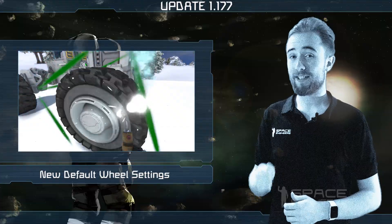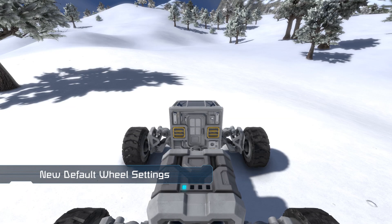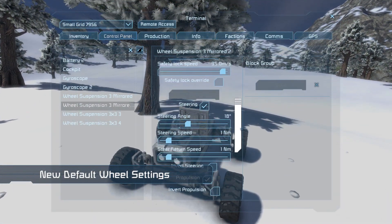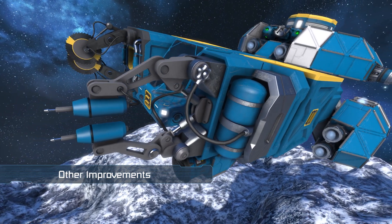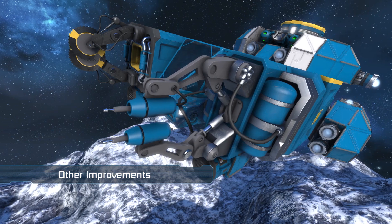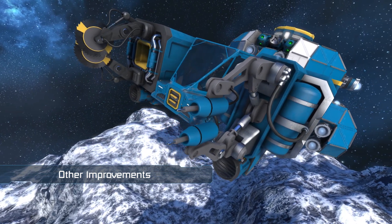Wheel suspension blocks have new default settings that will make building the average wheeled vehicle much easier. These settings can of course be adjusted to your liking as before, but now wheels should be much better from the get-go. The range of ship-based welders has been increased, making them massively more efficient to use over hand welders, and lastly we resolved a couple of issues related to the renderer.